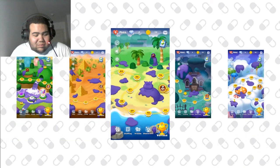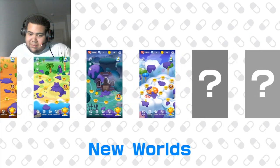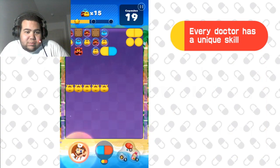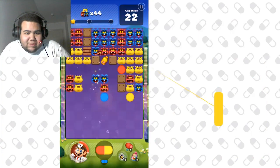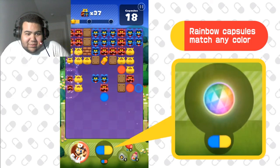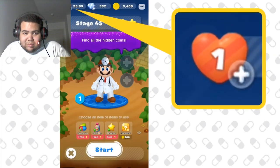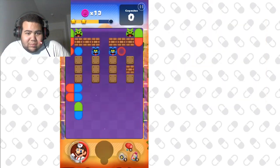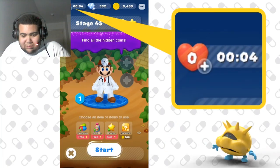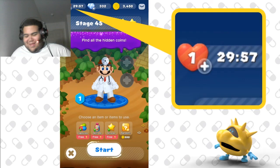Oh what is this commentary? To start there will be five worlds — okay, five worlds. We'll be adding more of course, and we have plenty of tricks up our sleeves. Build your meter to use a skill, or make matches to use rainbow capsules. Rainbow capsules! Okay, items can help you clear the stage. Using hearts lets you attempt stages — oh that's too bad. Out of hearts — what a relief. Don't worry, your hearts will refill over time. So that's how it works — these voices, I can't.